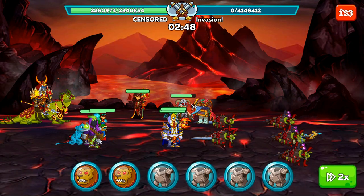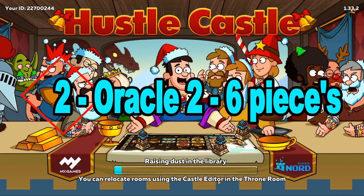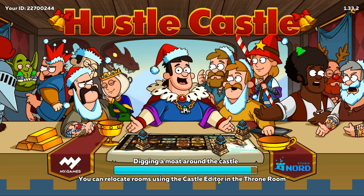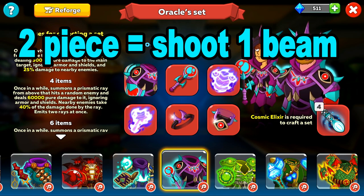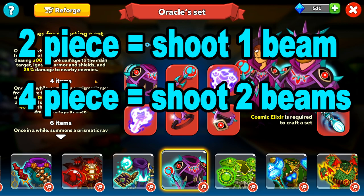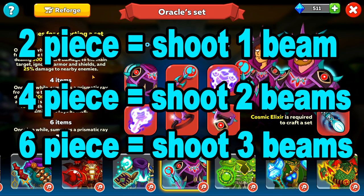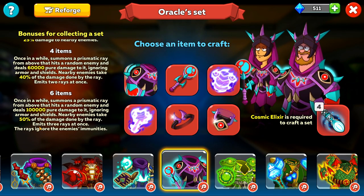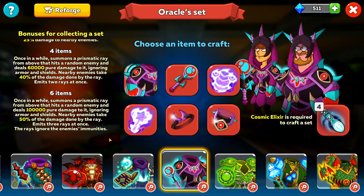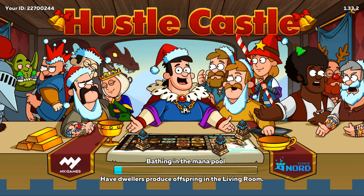In second place is the Oracle, which varies from a 2-piece all the way to a 6-piece — the more you build, the better it becomes. At the 2-piece stage it will shoot a single beam at a random enemy, but the beam will also hit nearby enemies. At 4 pieces it shoots 2 beams, and at 6 pieces it does 3 beams, each hitting nearby targets. This makes it the best choice for the highest chance of hitting someone, but only at the 6-piece stage — otherwise Frost Death takes the lead by only needing a ring and an amulet.